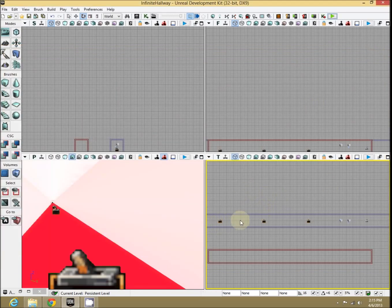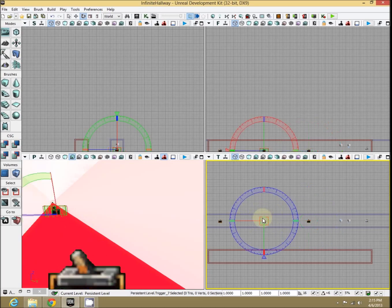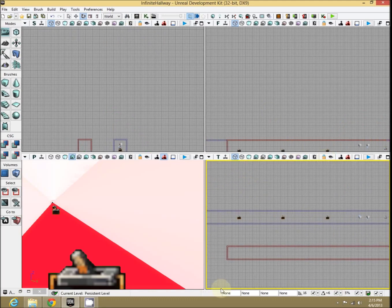Well, this is done using two main triggers, a point in the middle between them, and a spawn point, and some very cool Kismet. So let's first set up the environment.